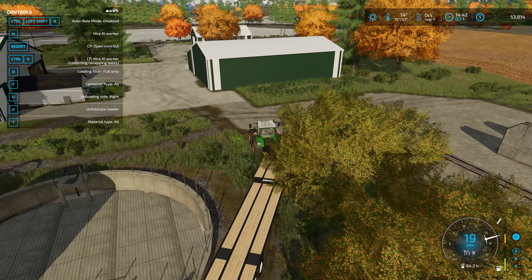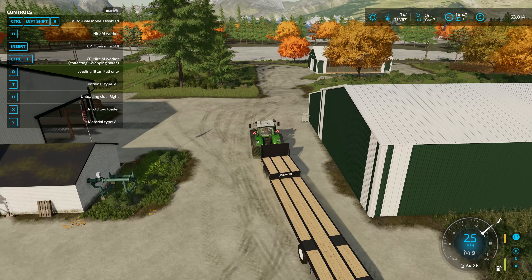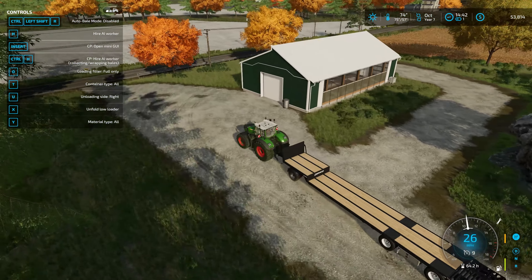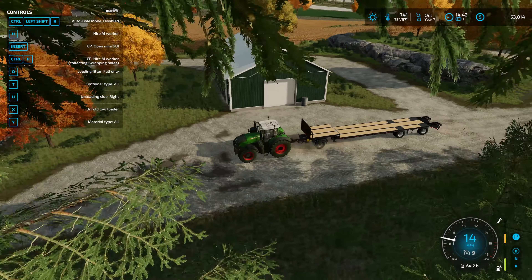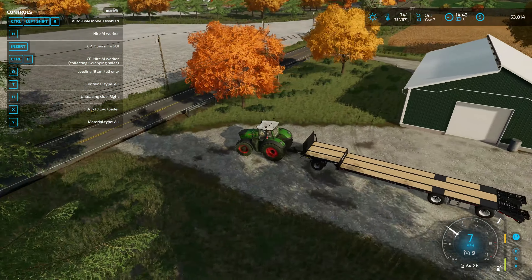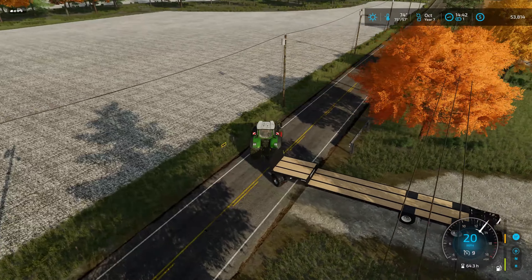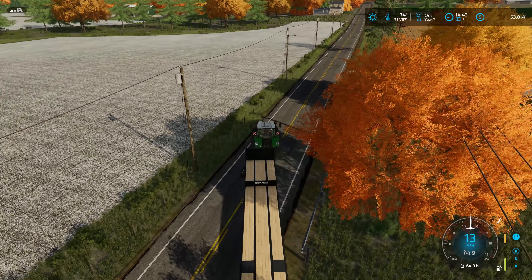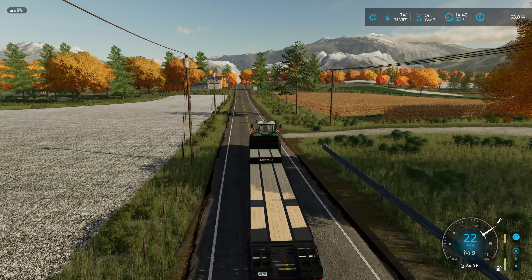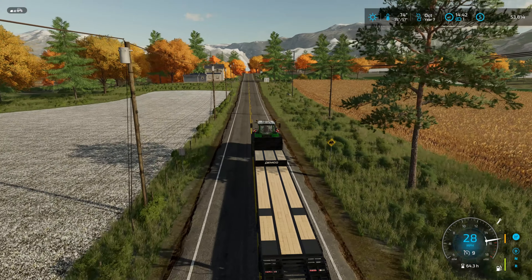Originally I wanted to put the bales down in this shed over here, but I can't open these doors. I assume they do open — it's a nice shed. You can see the space we have on either side, so I could unload bales to the right and left. But got to buy it first. Let's spin around, drop this off at the farm, bring the Fent back up, and we'll start spreading some lime.